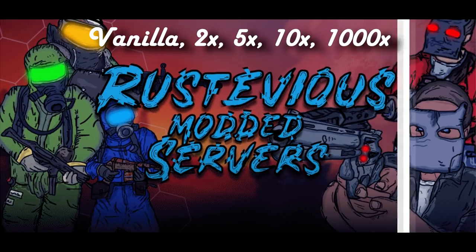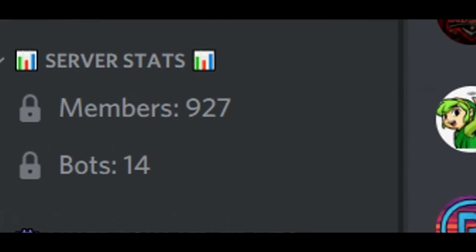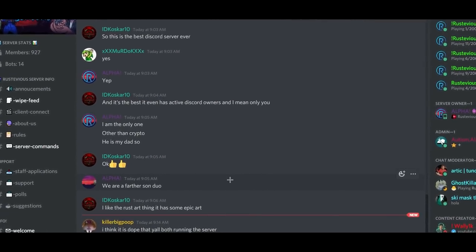Rustevious is the host to five North American servers. Those who have the most hours on their servers win $10 weekly. They have extremely active staff and a rapidly growing Discord server with just under a thousand members in only two months, and they just dropped a new vanilla server so make sure to go check them out in the description.